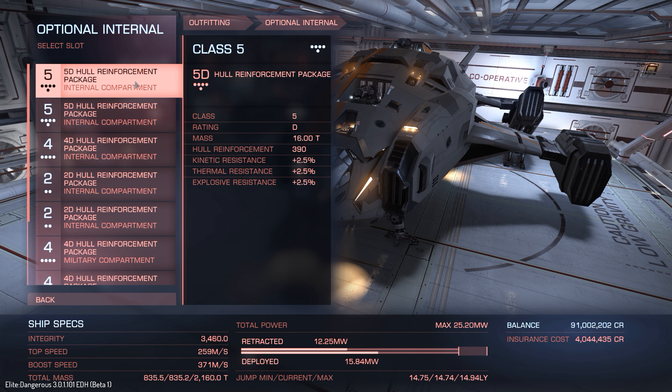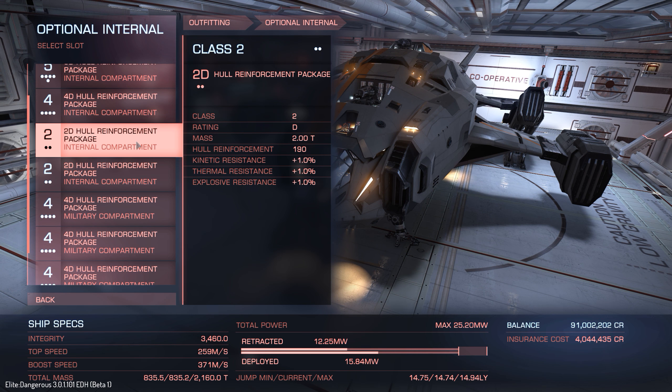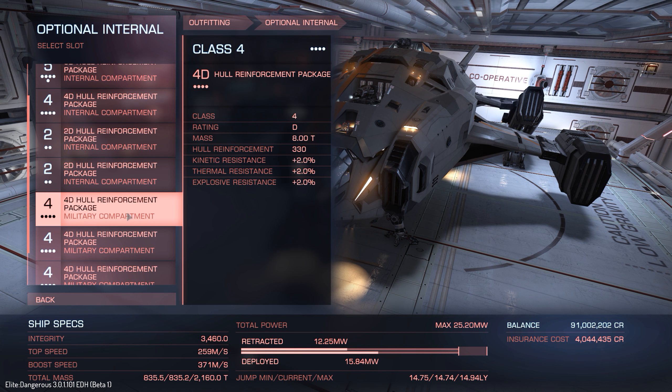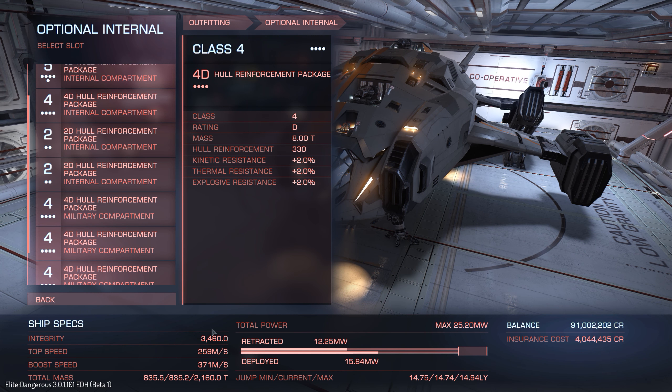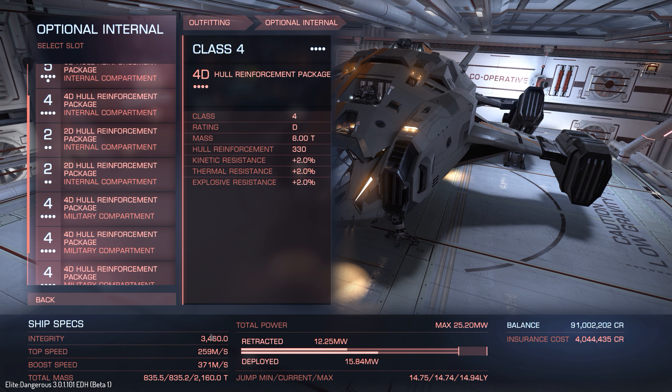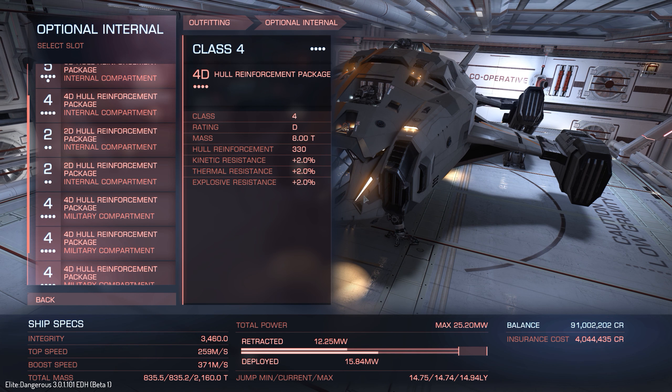On the optional internals — if I was to fill every single slot with a hull reinforcement package, we get just shy of 3,500 integrity, which isn't far off from the Federal Gunship's maximum integrity — I think that's around 3,700. So that's pretty tasty, to be honest, for a ship this size.